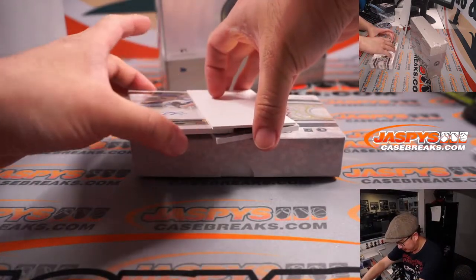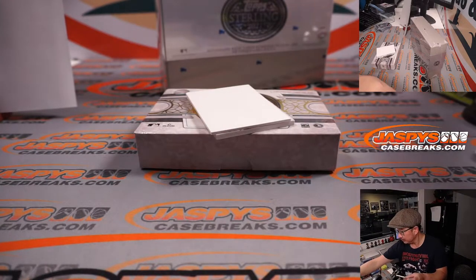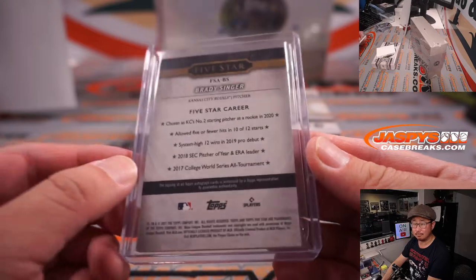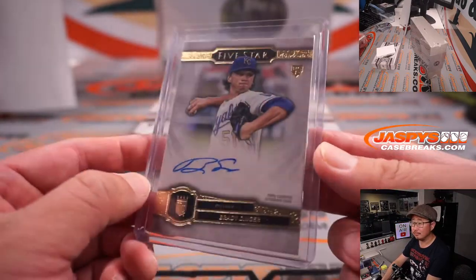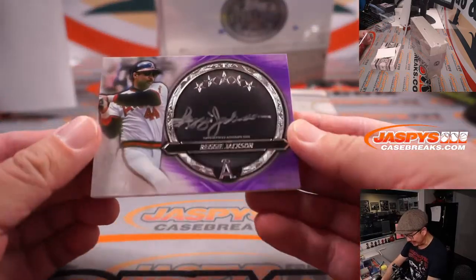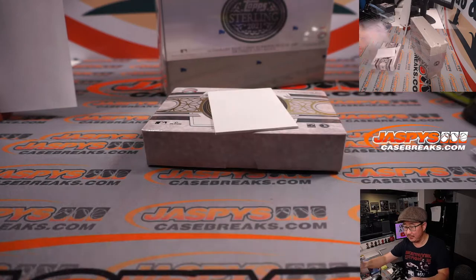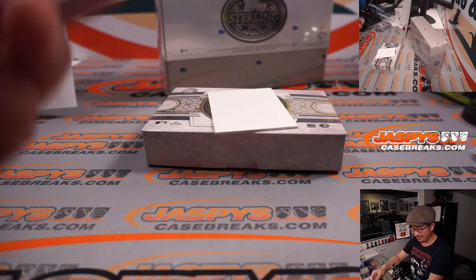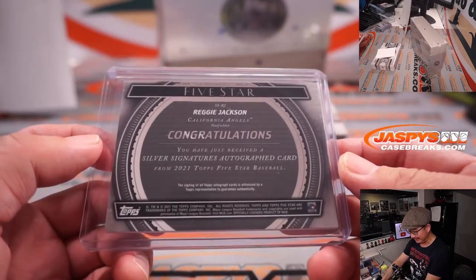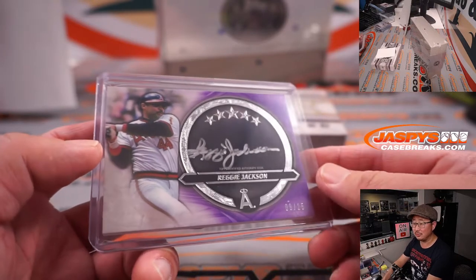Five-Star baseball. We got more Royals — Brady Singer rookie auto. Nice one for Josh in the AL Central. And we got a purple parallel here — Reggie Jackson, Angels edition, Silver Signatures, 9 out of 25. Nick T with the AL West has the halos.